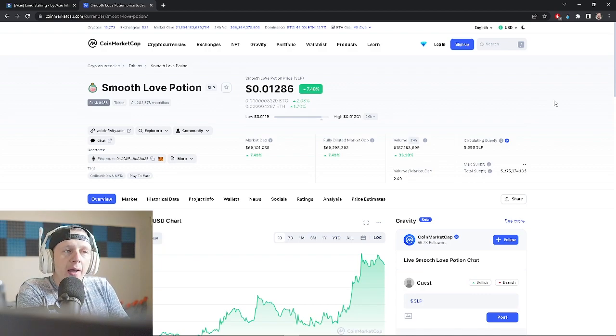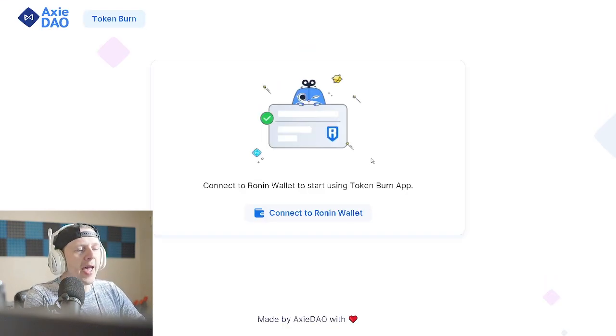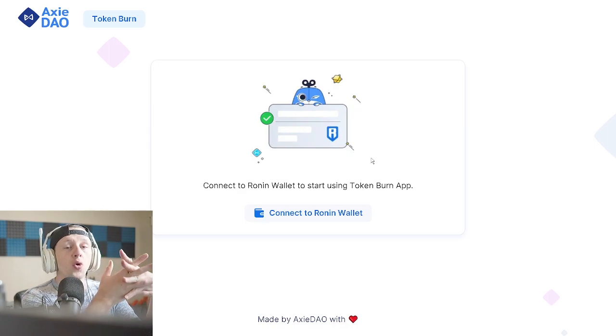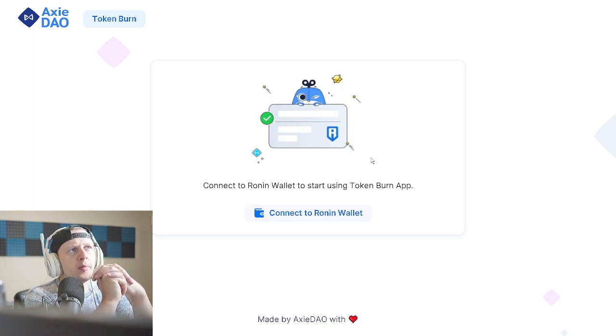Let's get into the very next post in the official Axie Infinity Discord, because this is very intriguing. As requested by the competitive Axie community, we have the AXS DAO token burn. To enter certain tournaments and help balance the economy, they have required an SLP burn as an entry fee. So now this official tool exists — as opposed to sending it to a dead wallet address — they now have an official tool for burning SLP. This is mainly for tournament organizers, but it's interesting that they would request such a tool, which means a lot of the people organizing tournaments have Axie long-term interests in mind.